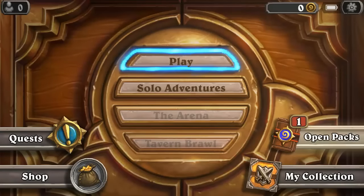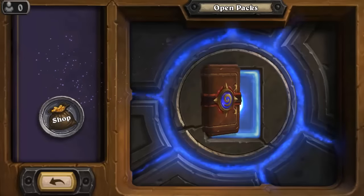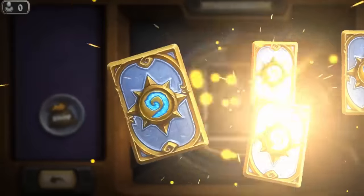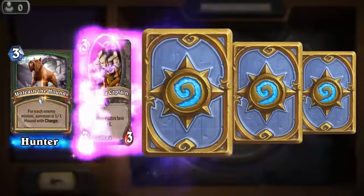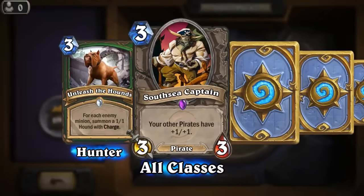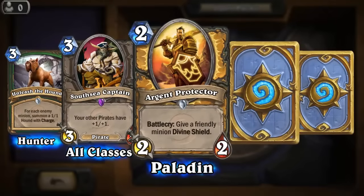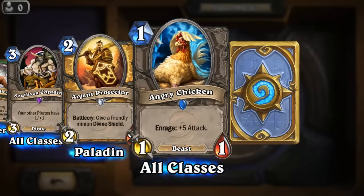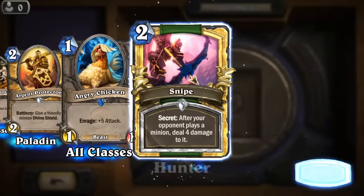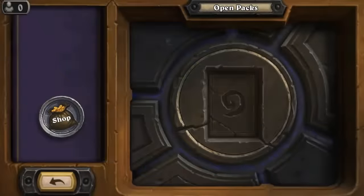Let's check out this card pack — open packs, drag it over. We got: Unleash the Hounds for Hunter; South Sea Captain — your other pirates get plus one, plus one; a Paladin card; Angry Chicken — enraged, plus five attack; and Snipe — secret: after your opponent plays a minion, deal four damage to it. Whoa, that could come in handy!